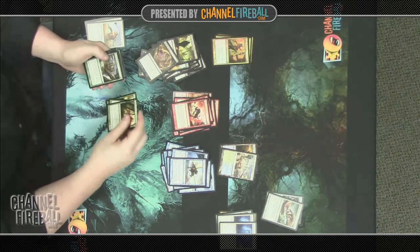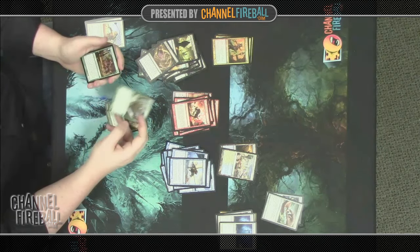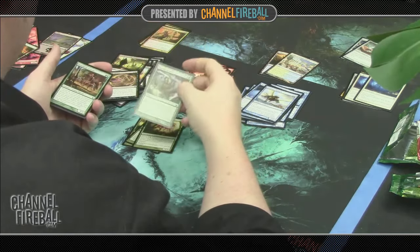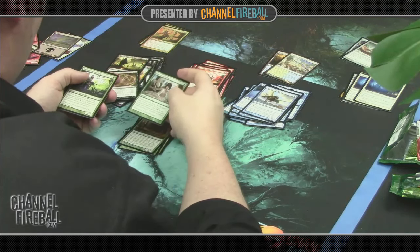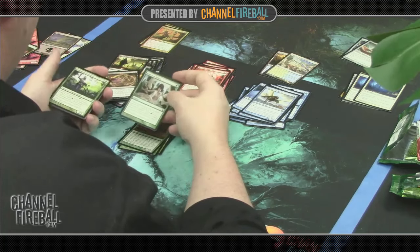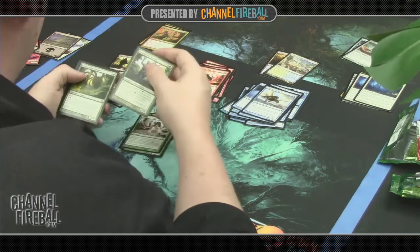Looking at green now: Mortal's Resolve is a new card — giving your creature indestructible and +1/+1 means your guy will always survive a removal spell or combat, so it's certainly a reasonable trick. Aspect of Hydra gives target creature +X/+X until end of turn, where X is your devotion to green. It obviously requires some green permanents on the board, but has upside if you have a lot of green mana symbols. Not super exciting, but certainly playable.